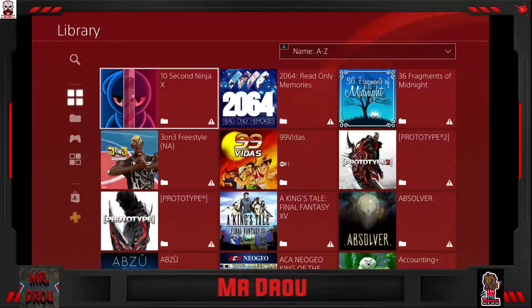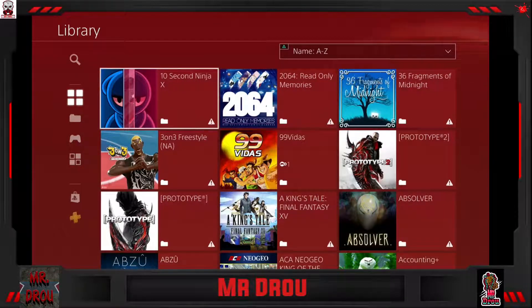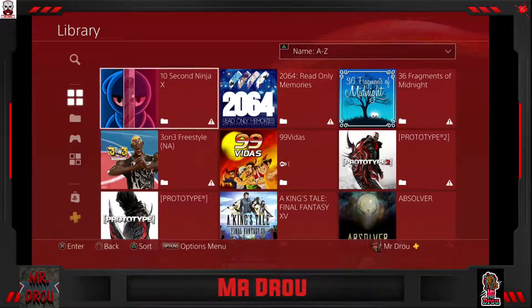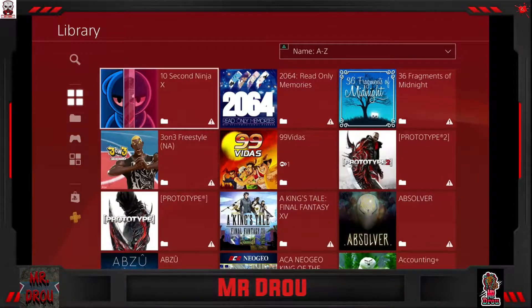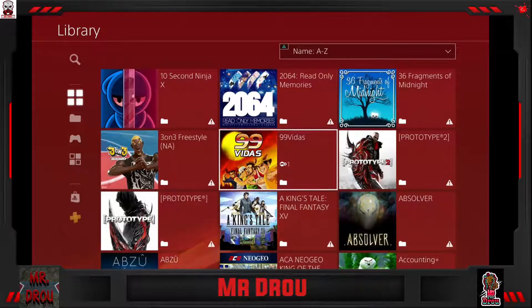Hey everybody, it's Mr. Drew. I wanted to give you guys a tour of my games. I know this seems kind of an odd thing to do. You see how I have some of these ones with the bottom right hand corner that have a diamond? I wanted to clarify what those are for you. I have so many games that they do not fit on the internal hard drive and they do not all fit onto one of my external hard drives, so I have them separated. Those basically mean that they're on another external hard drive — that's what those little icons are in the bottom right corner of each of these. But these are all the different games I have.